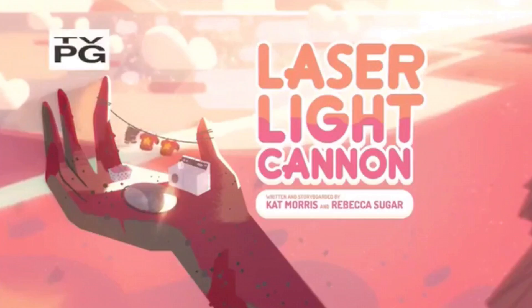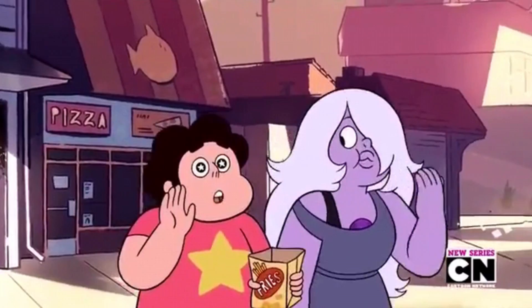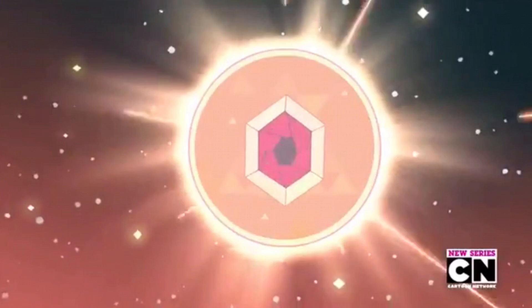Let's get right into it. The episode starts off with Steven and Amethyst at the fry shack — he wants the bits, so they get the bits and they're walking back. There are two suns in the sky; the red eye has appeared. Amethyst says 'oh, another one,' which leads me to believe this isn't the first time this has happened.